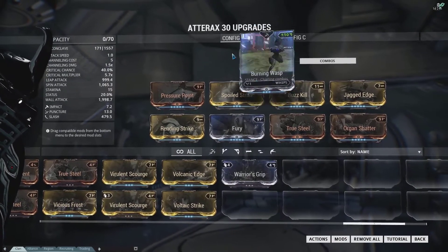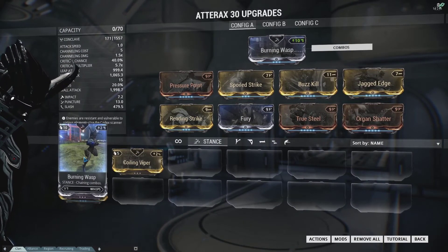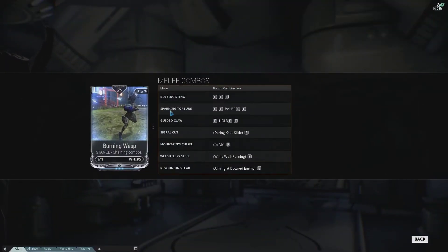Definitely get yourself a Burning Wasp stance mod — I have a couple more if you need one, so just hit me up in game and I'll hook you up. A couple of the Adarax's combos are really cool. You can hardly tell when you use Sparking Torture, but Guided Claw is really cool — you can actually use this thing to practically snipe a guy, that's how far the range goes out when you use that combo.